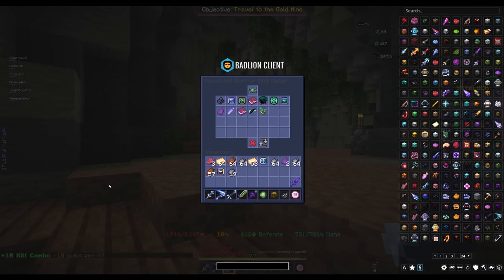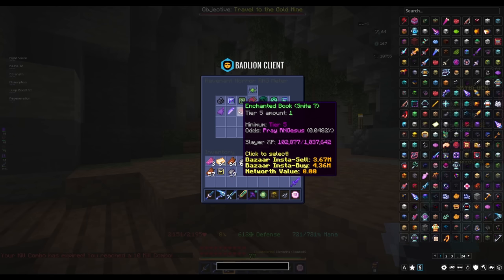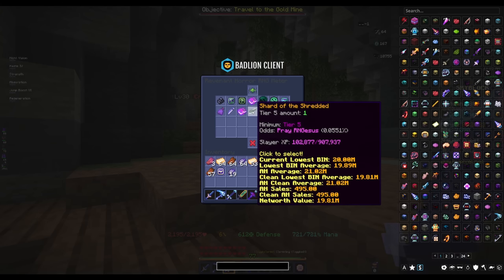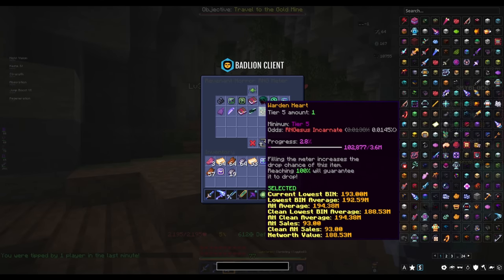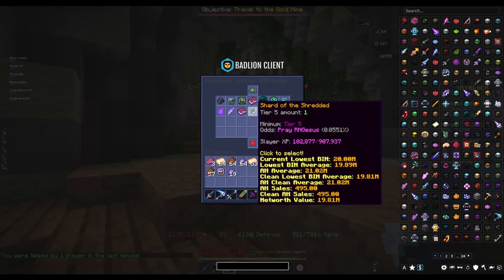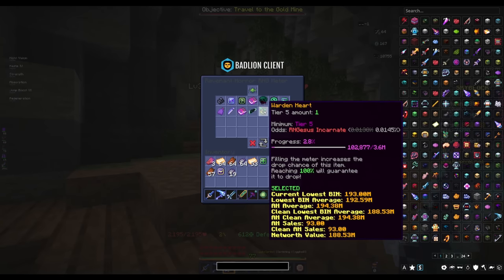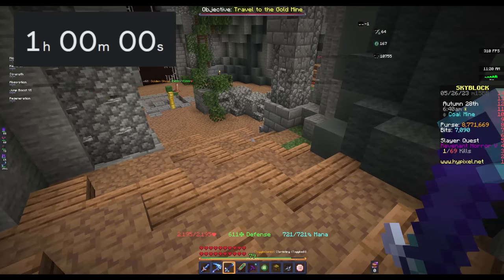Speaking of drops, let's check our RNG meter. The big drops we could go for are: Scythe Blade, which goes for about 6.5 mil; Smite 7, around 3.7 to 4 mil; Shard of the Shredded at 20 mil; and Wardenheart at almost 200 mil. Wardenheart would be really cool to go for since it's the biggest drop, but maybe Shard is more worth it — actually, Wardenheart is definitely more efficient than Shard of the Shredded. So there's the timer — we'll grind for one hour and see if we get any cool drops.